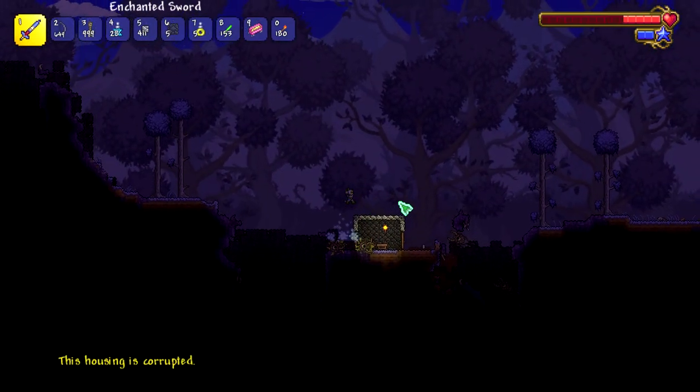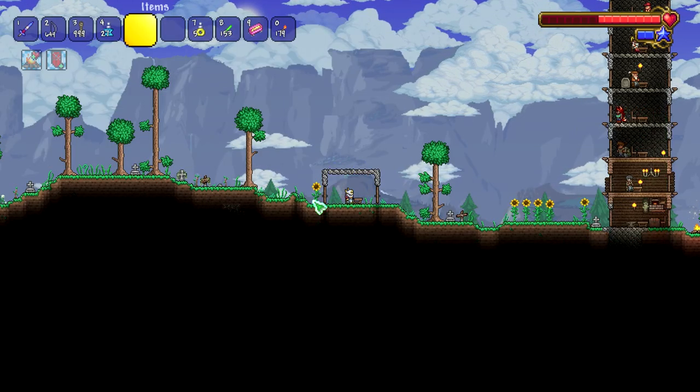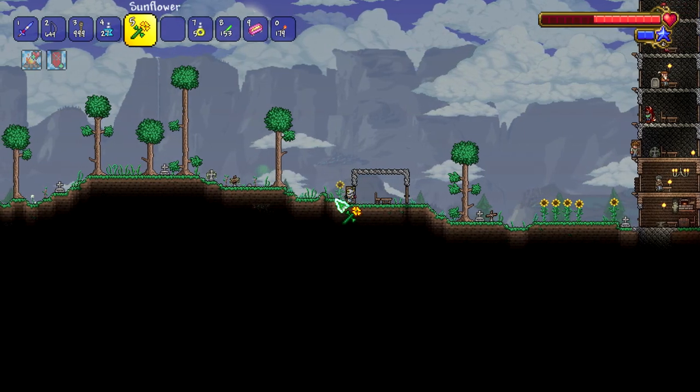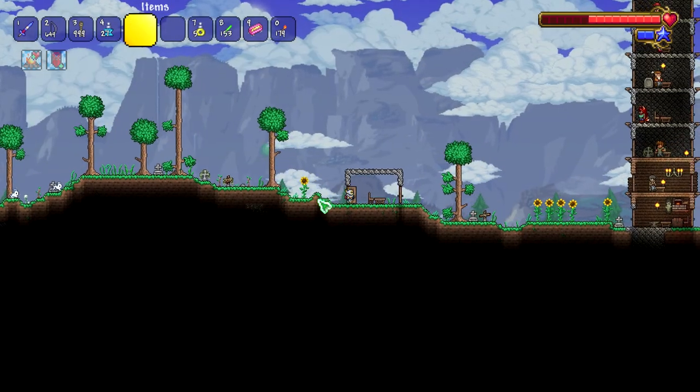NPCs can't move into houses in the Corrupt or Crimson - interesting. Oh, that's cool! If you take the sunflower away it gets cloudy, and if you put it back it's sunny. That's cool.